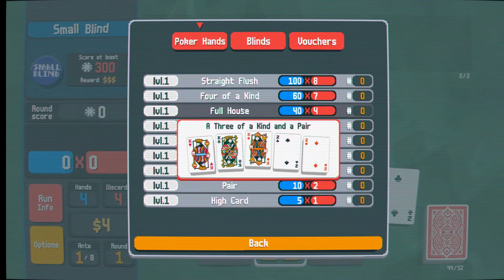I see a bunch of diamonds so let's go ahead and discard. If we find a 7 or a queen, we could really kill the blind here, but we didn't. So we're just going to play a flush. It's going to be 35 times 4, but we're also going to add these in. We're getting 312. Let's cash out and make my game speed a bit slower.